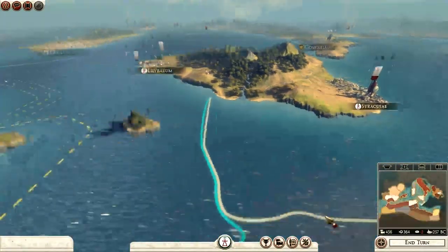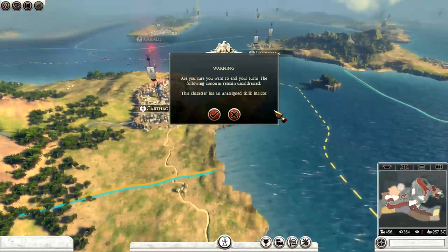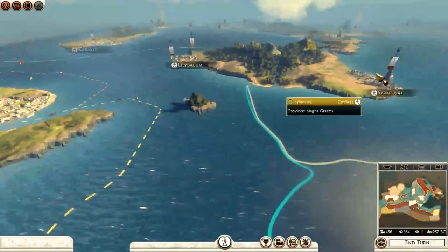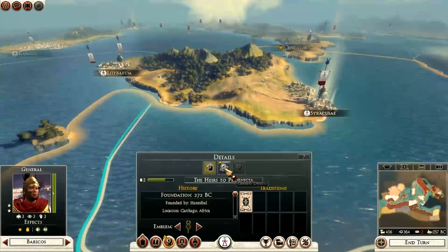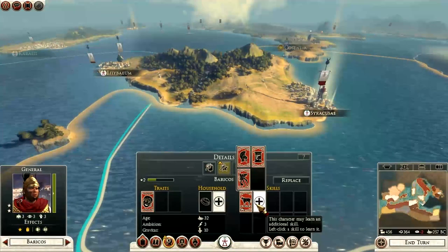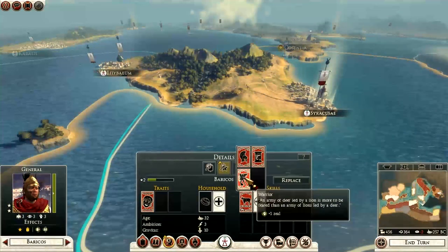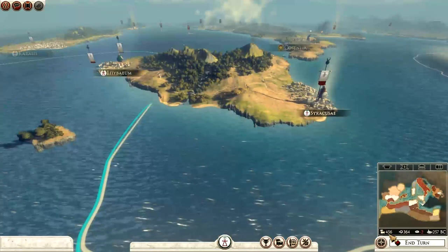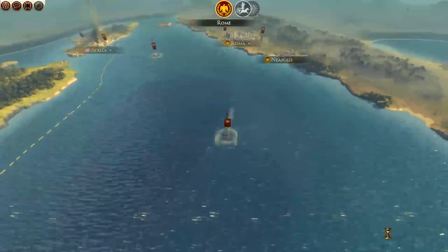I'm going to wait another turn so I can actually get rid of the slums in Carthage. Barakos - where is he? He's got Cunning, Authority, and Zeal - we'll go with Zeal. So basically I'm going to wait until I get 500 denarii and then I can actually remove the slums in Carthage.